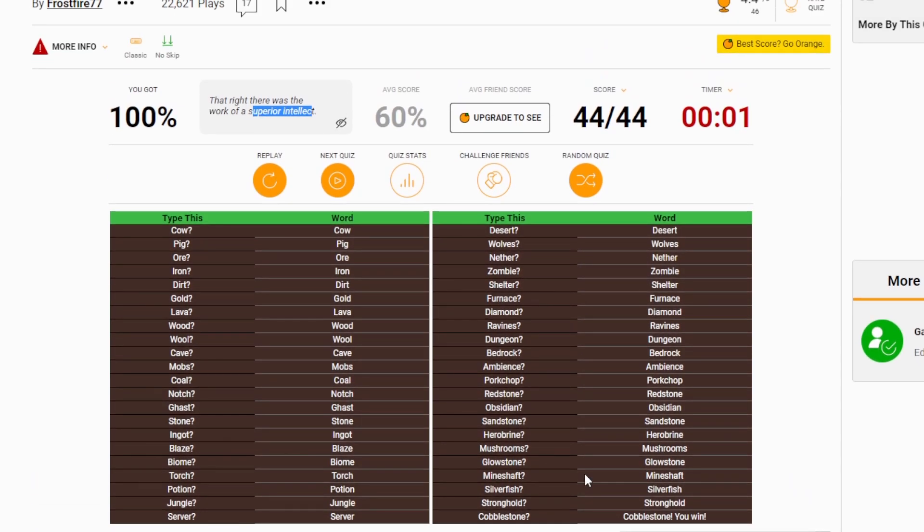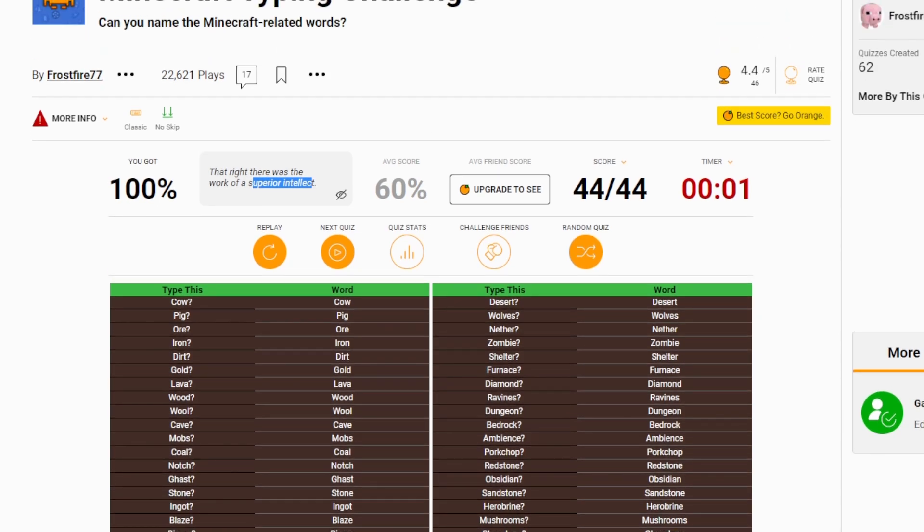Take that, you stupid typing challenge! I know it took me four tries, but I'm giving myself the win on that one because I worked so hard and I did it. I challenge you guys to try and do better. I'm going to put the links to all of these quizzes in the description — let me know how you guys get on. Play along! Right, we've done it. Next one.